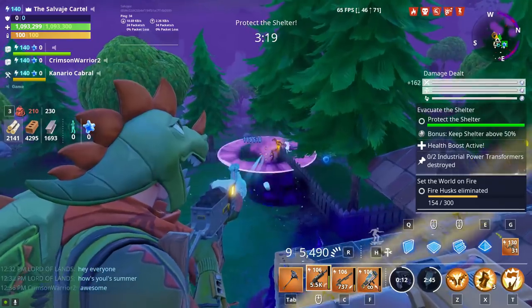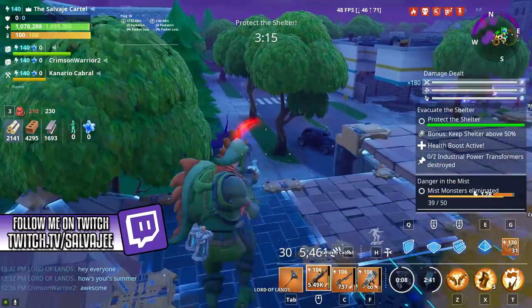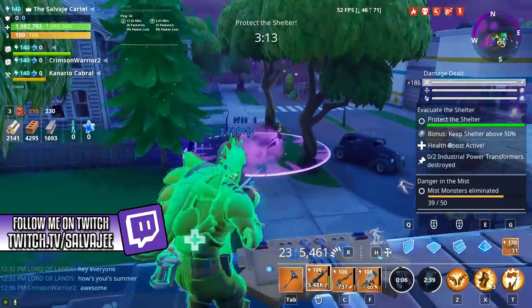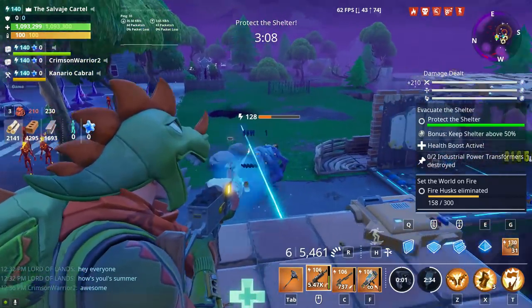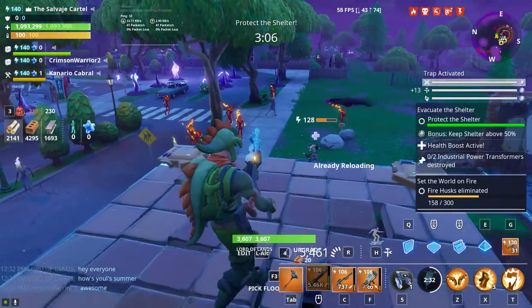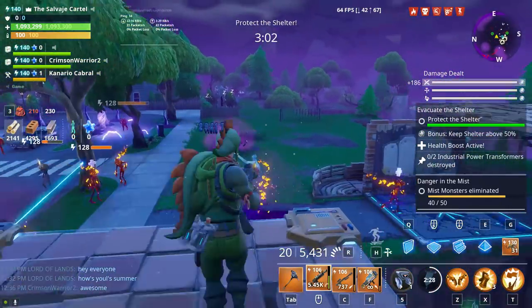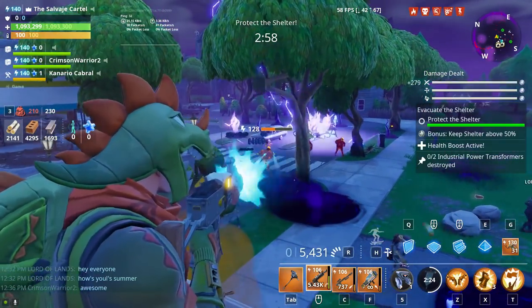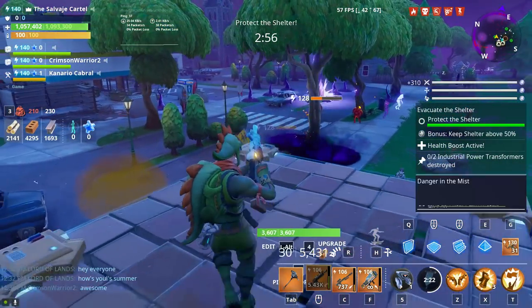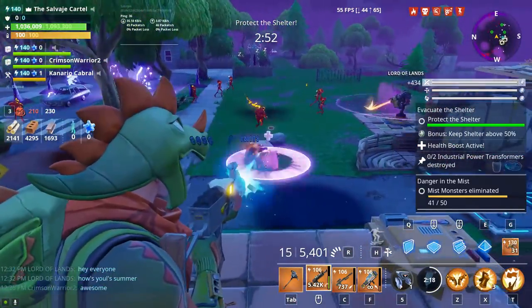The Boom Bow works as a sniper rifle, so it doesn't really have any damage fall-off. It wastes 0.47 durability per use, which means that if you have a Bright Core Boom Bow, you're probably going to be able to use it for about two hours straight in Save the World missions and it's not really going to expire — that's actually really, really important. The Boom Bow will also be using shotgun shells, just like in Battle Royale.